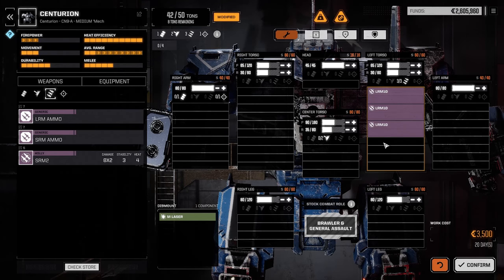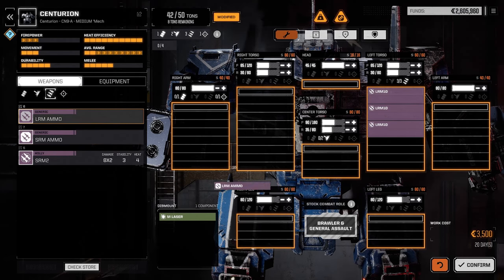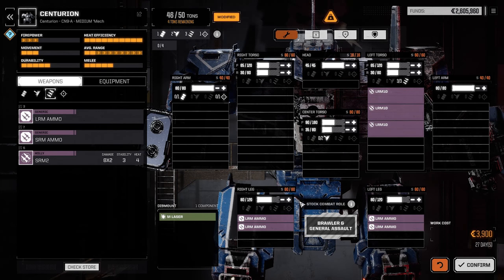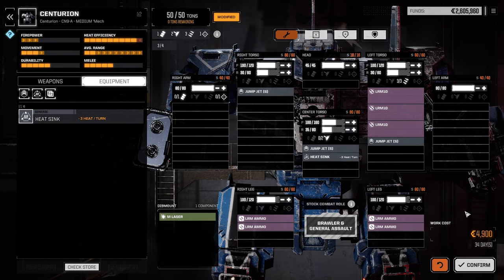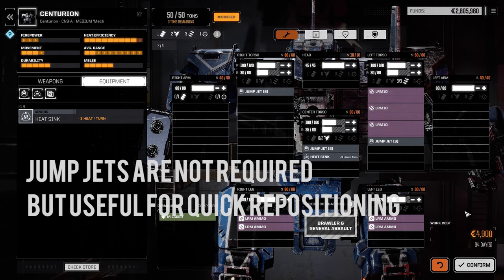So we've got three LRM 10s, and now we need to make sure it has plenty of ammo, because once that runs out — and it goes pretty quick — this mech isn't going to be able to do anything. We're going to stack up four units of ammo, two in each leg. You really don't want ammo anywhere in your center torso area if you can help it. So this is your basic first LRM boat for the very early part of the campaign.